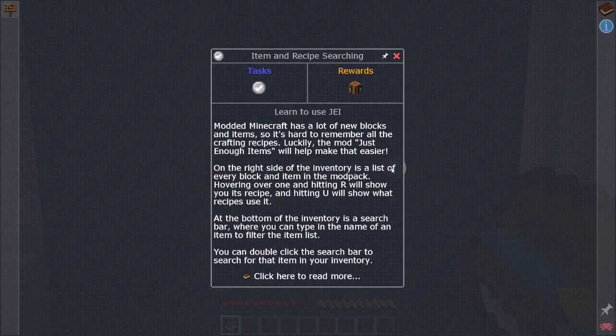Modded Minecraft has a lot of new blocks and items, so it's hard to remember all the crafting recipes. Luckily, the mod Just Enough Items — which we usually call JEI — will help make that easier. On the right side of the inventory is a list of every block and item in the modpack. Hovering over one and hitting R will show you its recipe, and hitting U will show what recipes use it. At the bottom of the inventory is a search bar where you can type the name of an item to filter the list. You can double-click the search bar to search that item in your inventory.